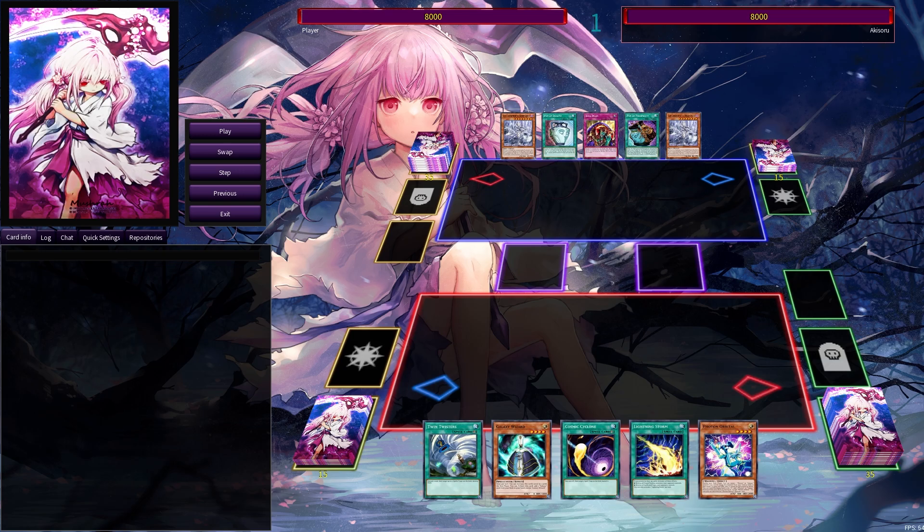Back row removal is pretty much the only way we're able to remove Floodgates. It'd be especially difficult because most of our card effects that interact with our opponent come from monsters.